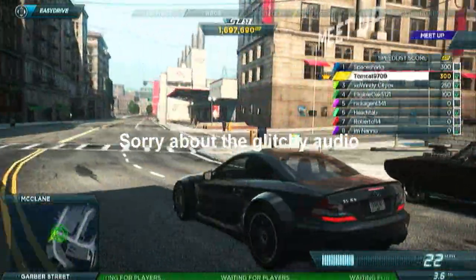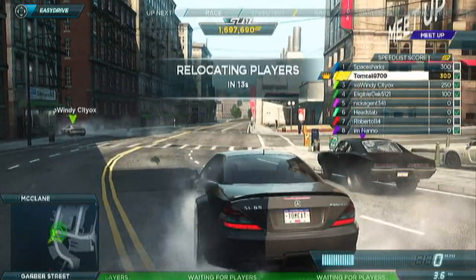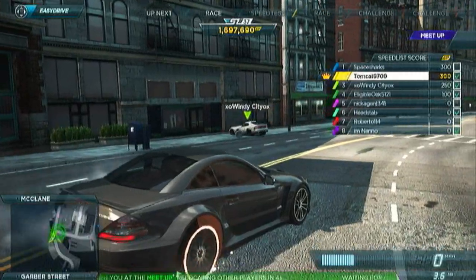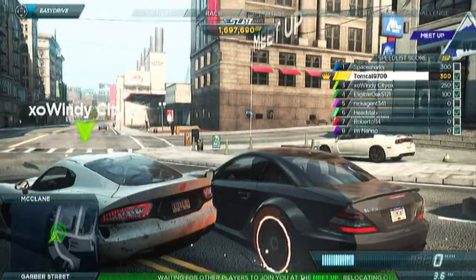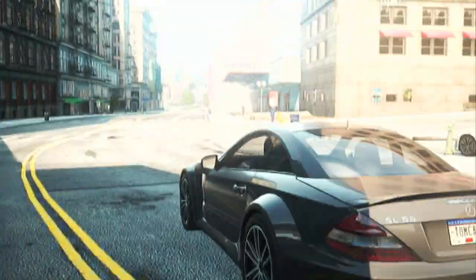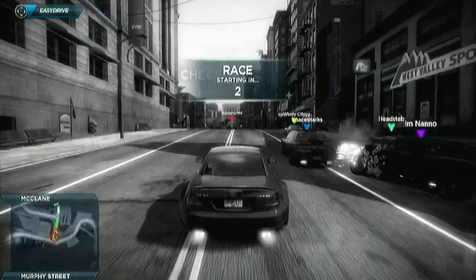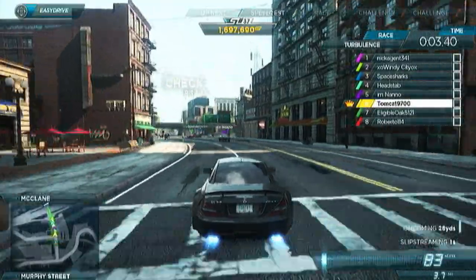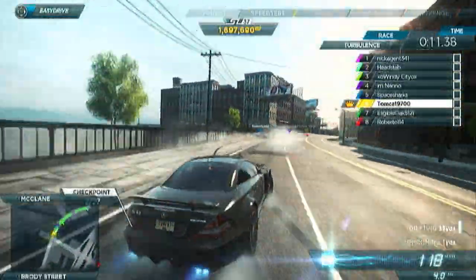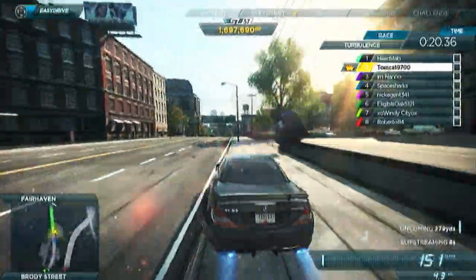First off, AutoSculpt. Now if you guys remember AutoSculpt from ProStreet and Carbon, it's basically where you could put a body kit or a certain type of wheel on your vehicle, but then you'd be able to adjust the specific parameters of each piece itself. For example, if you put a wheel on, you'd be able to adjust the size of the rim, the dish of the rim, and various other specifics of the rim itself. That's the kind of customization we need — that's the kind of detail that Need for Speed has been really good at over the years. If they bring AutoSculpt back, that would be really, really sweet.